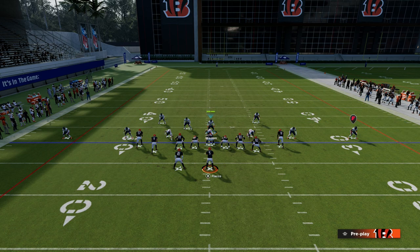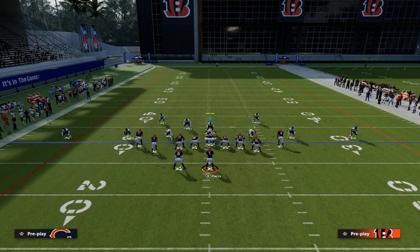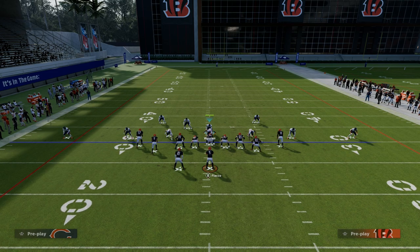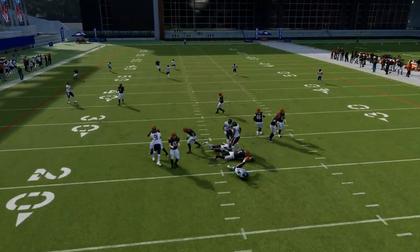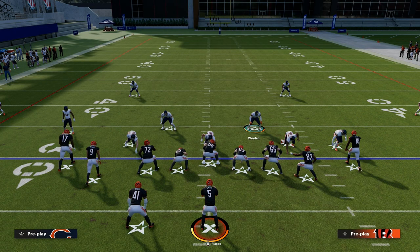If they are blocking their running back consistently, my recommendation is this cover shell right here. If they block their running back, you're still going to get pressure, and it's going to be almost impossible for them to get anything open fast enough against the blitz. This is my favorite way to defend tight slots halfback weak right now.